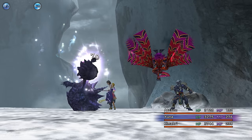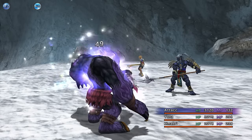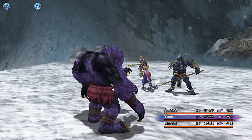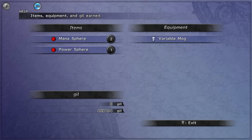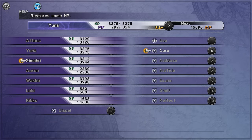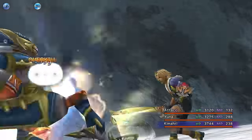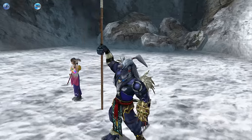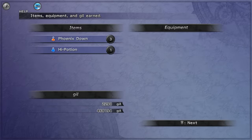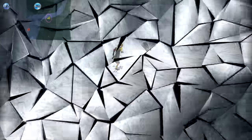The double grat plus Bashura encounter appeared. It was fortunate that the grats were on the right side, meaning auto battle targets them first and takes them out before they can confuse you. I took them out before they even landed a move. With only the Bashura left, my characters are so quick and doing so much damage that even the Bashura couldn't get a move in. At this stage it was really looking like an absolute formality that I would get to Seymour Flux.